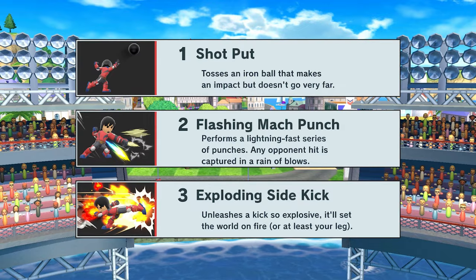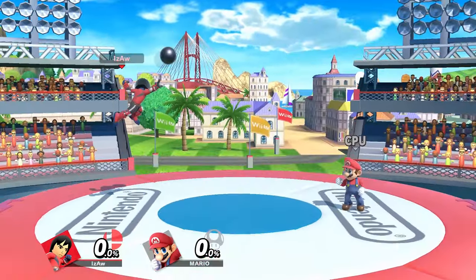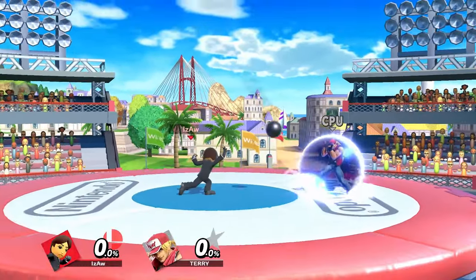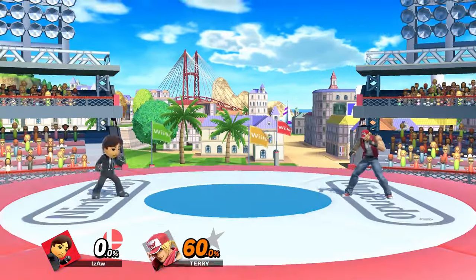For Neutral Special, you'll have Shotput, Flashing Mach Punch, and Exploding Sidekick. Shotput is typically the best choice, as if you full hop and buffer it, you'll be able to pressure in neutral from a distance to potentially try controlling the pace of the game against slower characters. As if they shield it, you might be able to follow up on its pressure, especially since it can allow you to shield poke. Or you might force them to jump, which can let you anti-air or catch landings.